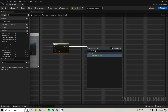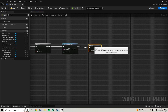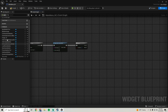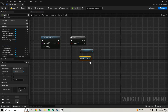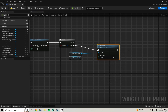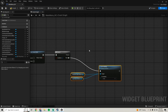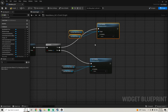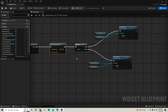After the Do Once we're going to check Does Save Game Exist, then grab a Branch - press B on your keyboard and click. If one doesn't exist, we want to grab our Continue Game button and our Load Game button, pull off of these and Set Visibility. On the false branch we'll change this to Hidden.